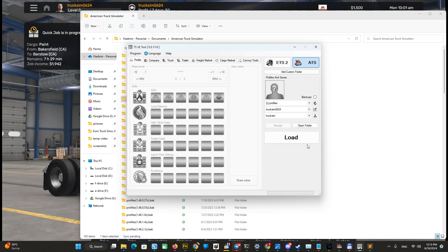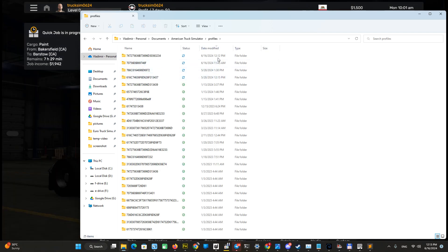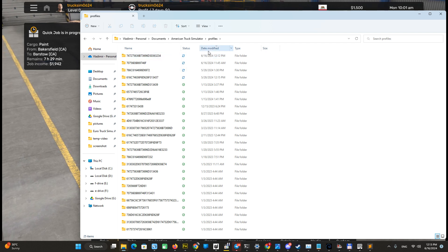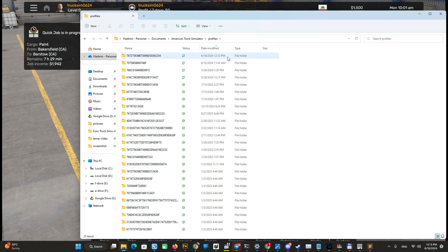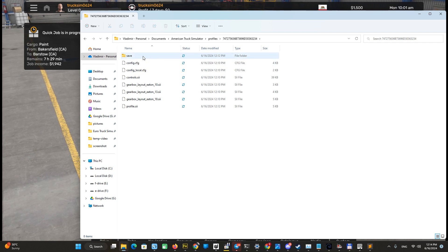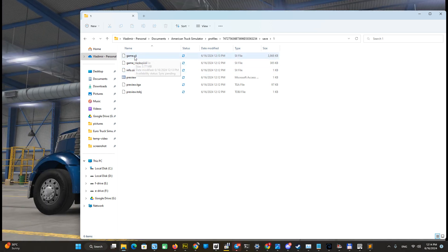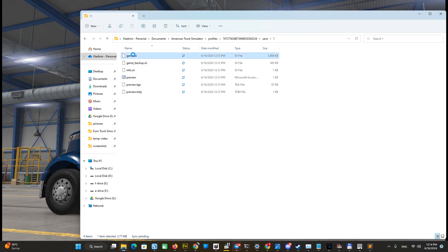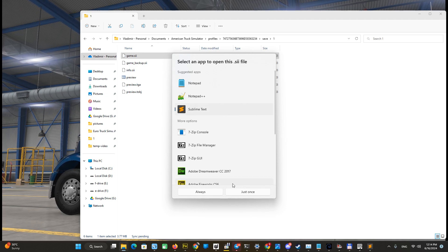It is now decrypted. Let's find the profile by timestamp — sort by date and look for the latest profile. Go to the save — this is the only save we have, and this is the file we have to modify. Since we decrypted it, we can open it with a text editor. If it's not decrypted, you will not see the content.